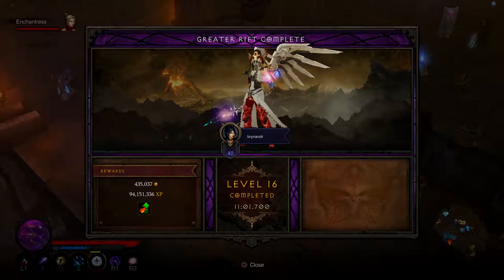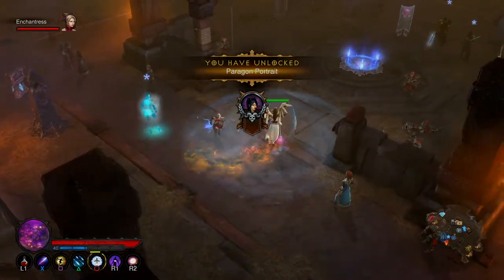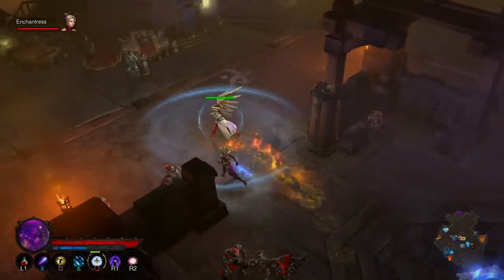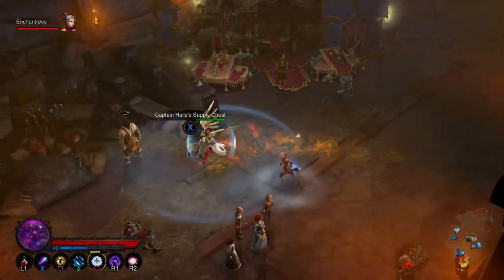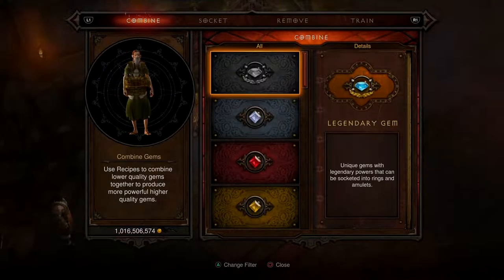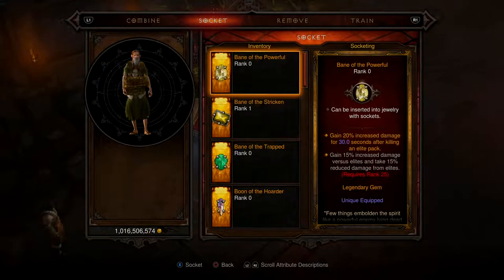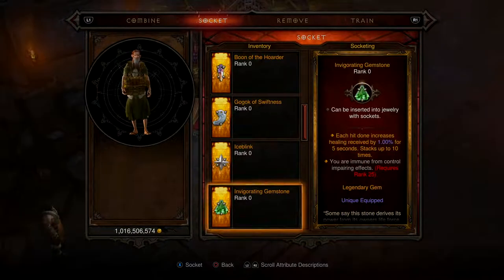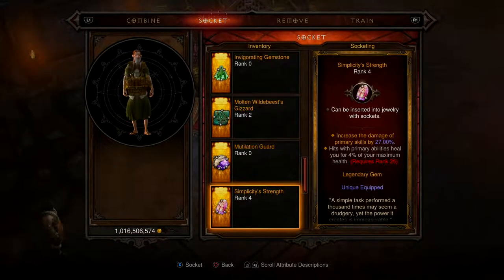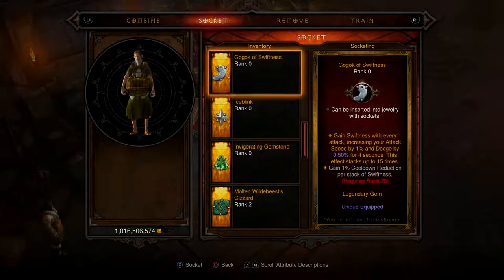94 million XP — holy crap! So what I'm going to do is socket something — socket a legendary gem. Then I'm going to check the other passives.